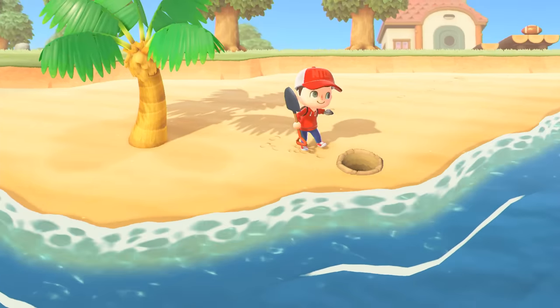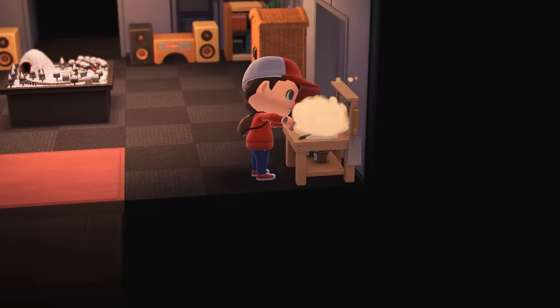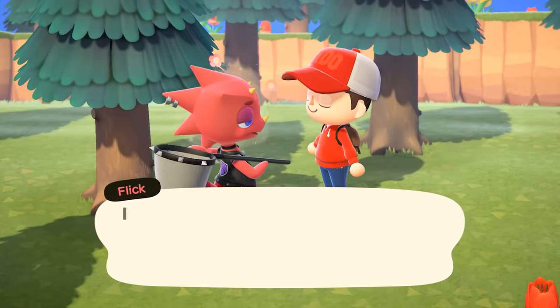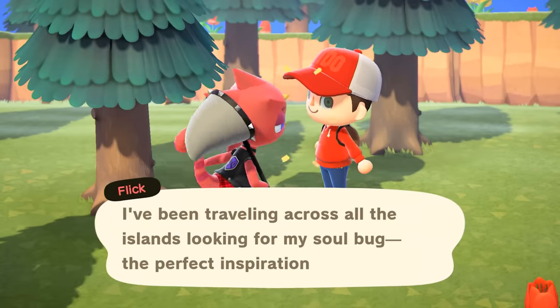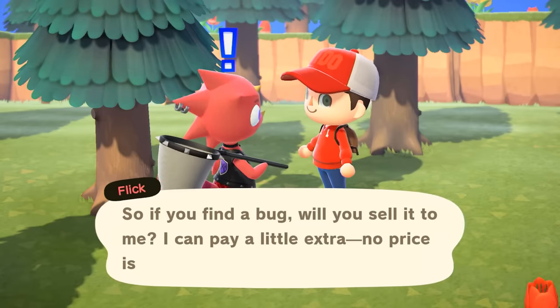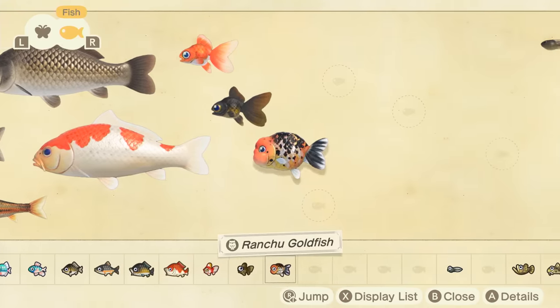If you're struggling to find fish, you can also dig up manila clams on the beach and craft fish bait. You can use fish bait to spawn a fish near you. Once you have a decent amount of rare fish in your pockets, you can sell them at Nook's Cranny. However, there are two visitors you should look out for before you sell anything: Flick and CJ. They buy bugs and fish respectively for a 50% markup. I'll leave a link to a GameSpot story with detailed bug and fish prices below.